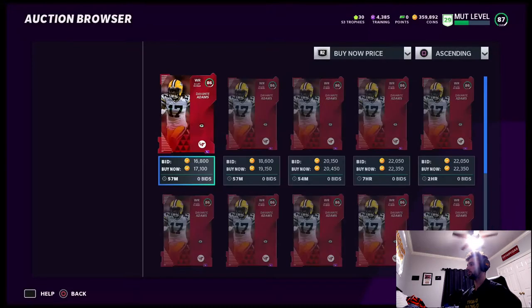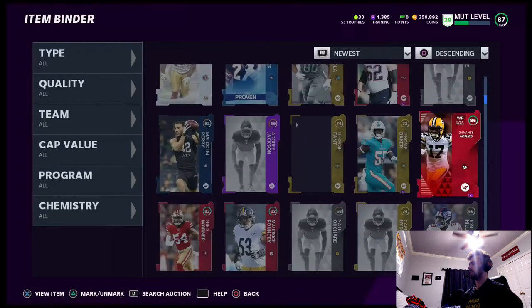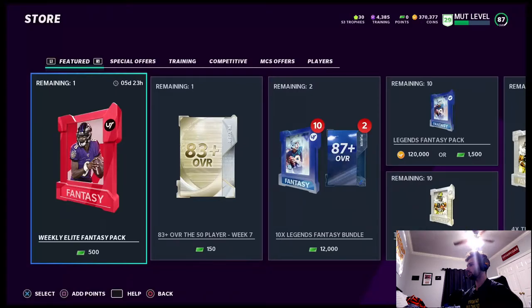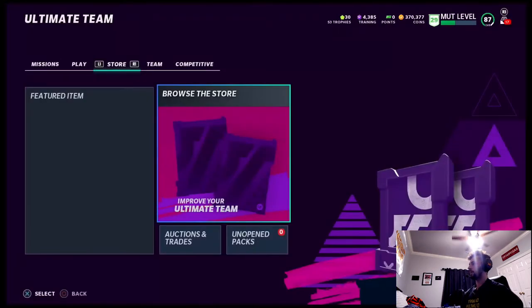I want to see how much Davante goes for — 17k. They just had flashbacks that released, I'm probably gonna check those out. I'm gonna upgrade my team too with the coins I have left over. I want to do a flashback player, so I'm gonna quick sell some of these gold cards I pulled. Hopefully we can pull a card that's worth some coins.